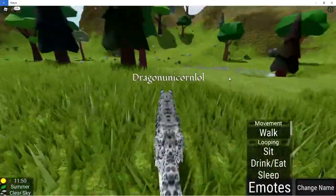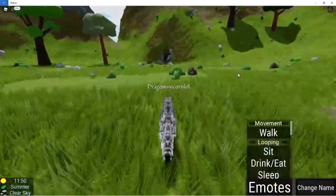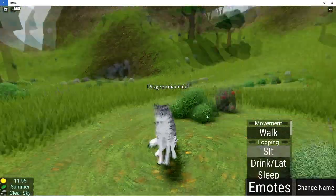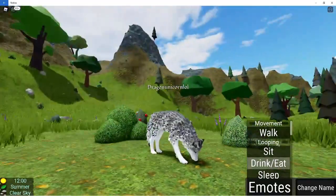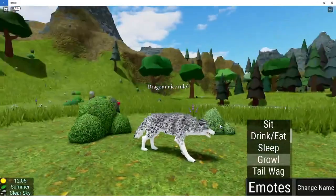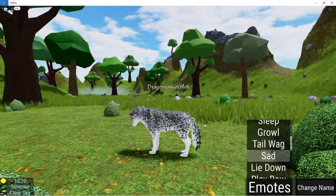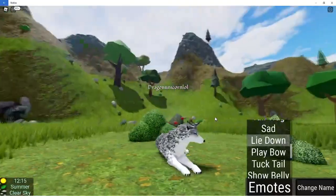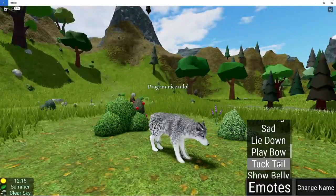Here is the next one — the snow leopard hybrid. This one kind of reminds me of the fox one because it's so simple, but I like this one a little bit more than the fox because it's more detailed. It looks really nice. I'm going to show all the animations. Also, since they redid everything, I did an older video on the older game pass and I wanted to know if you guys want me to do another video for the updated wolves, since that video is old.